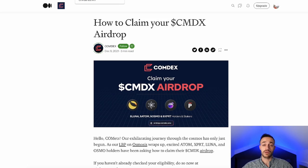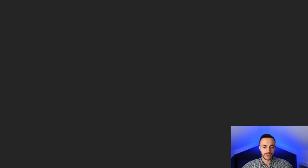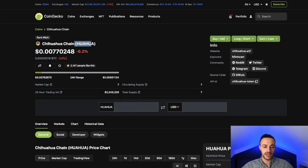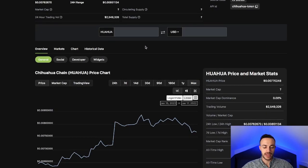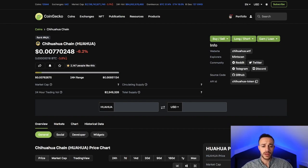The third airdrop that already came out is Chihuahua — a meme coin on Cosmos. The ticker symbol is HUAHUA, currently trading for 0.0077 cents. In order to claim this airdrop, it's already in your wallet, but you can come on over to OmniFlix and connect your Keplr wallet in the top right. You'll be able to see how many tokens you got from this airdrop. If you were staking your Atom, using Osmosis, or staking your Osmosis, the link is in the description below.